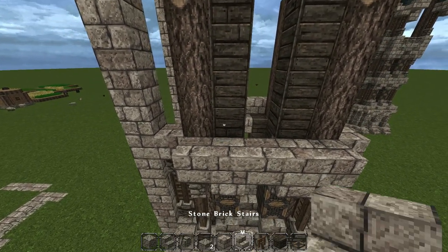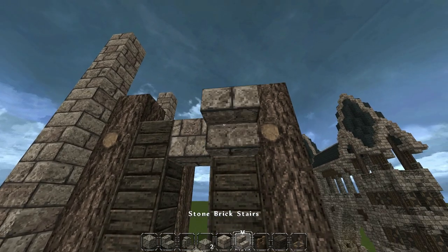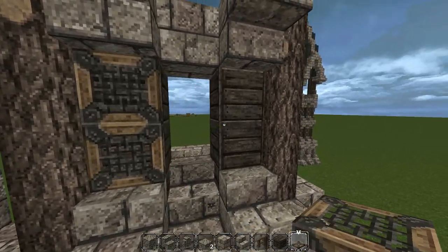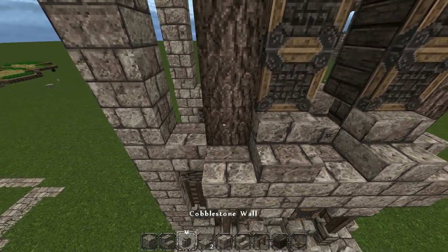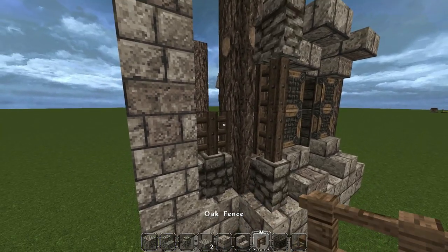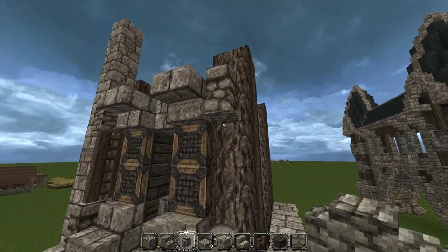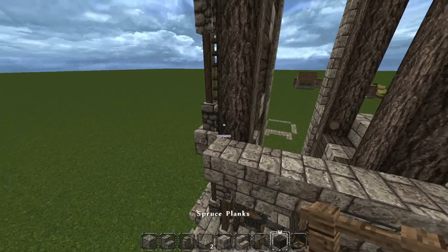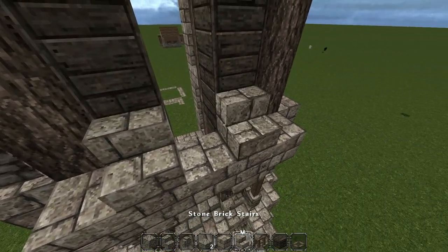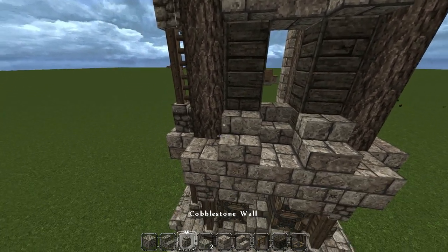Instead of one stair here, we're going to put a stone brick block and still do our upside-down stairs. On the sides, cobblestone wall and fence as before. The only difference is where it connects — we're only going to put one fence and then cobblestone wall on top. That and the stone brick block in the middle are the only two exceptions. Mirror everything else exactly, and we'll fast forward through it.